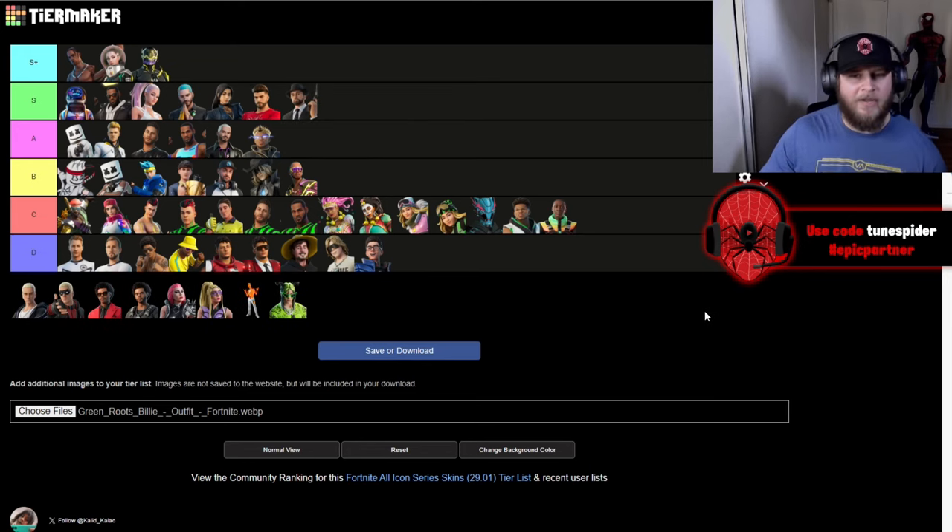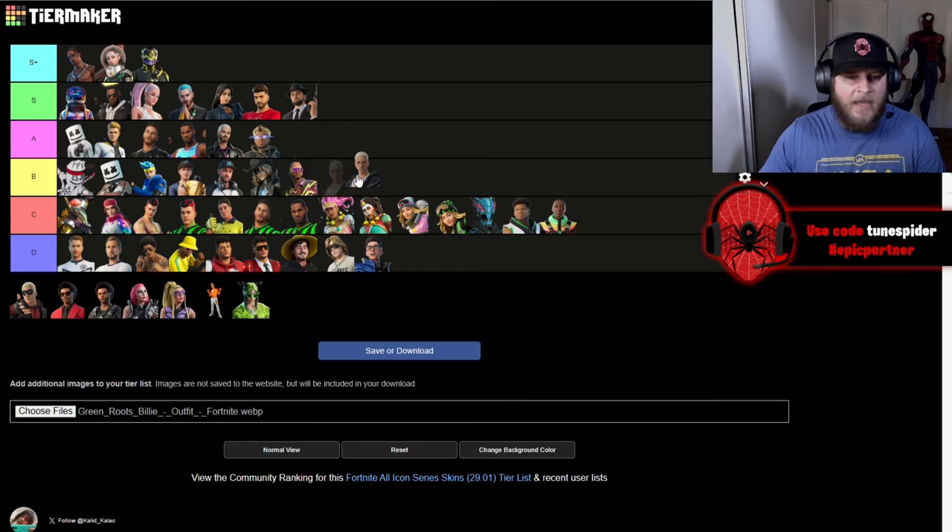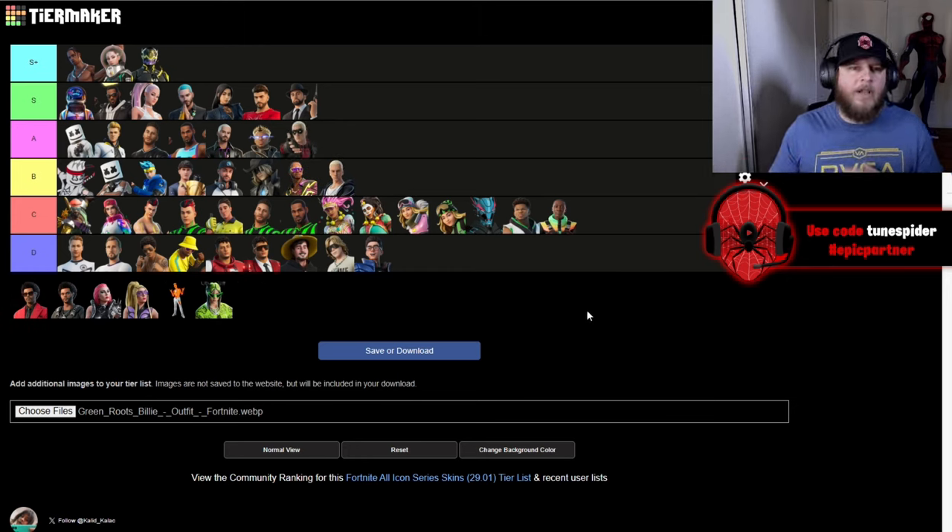Up next is the Marshall Mathers Marshall Nevermore skin — it's going in S. It's so clean, I love the top hat, I love the suit, I just like Eminem in general. The Slim Shady skin is going in B, but Rap Boy is going to be going in A. Overall I think they did a good job with all of the Eminem skins.